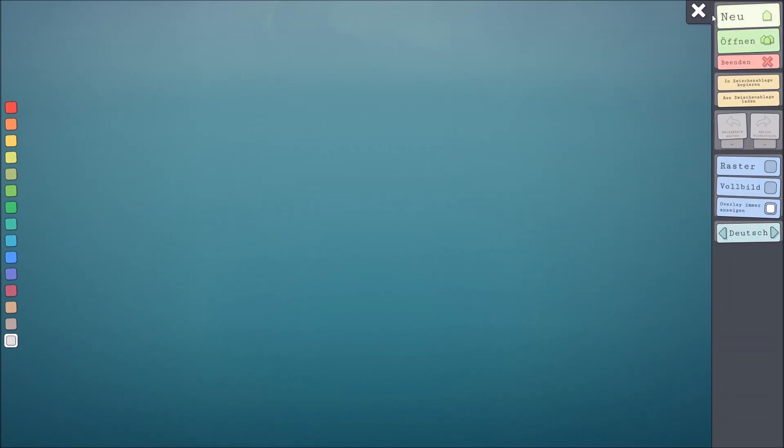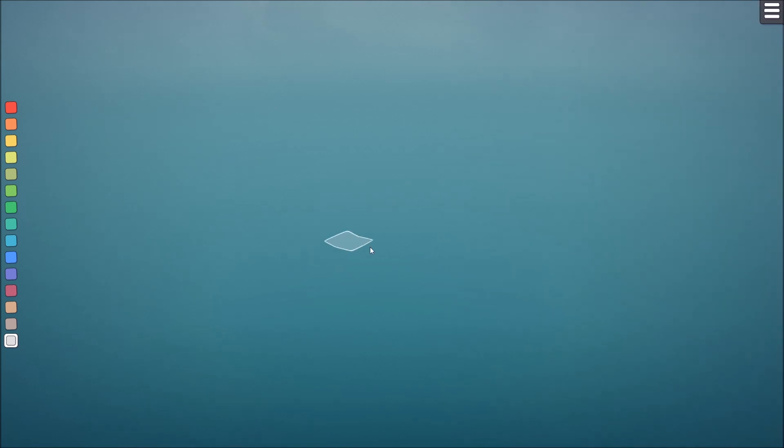So as you can see the UI is very simple. We only have a couple of colors here and then there's a little menu. It's in German for me, but basically all you can do is left click and right click — you can only use your mouse.